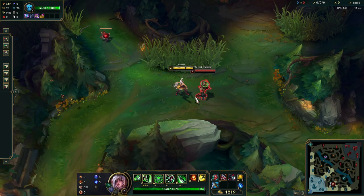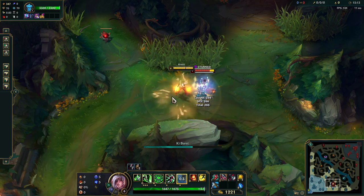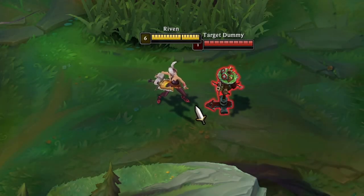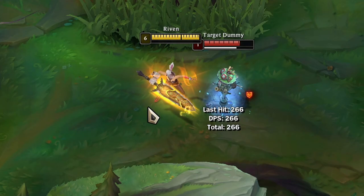The next combo is the ultimate into the stun combo. This is another very effective method to cancel Riven's ultimate animation and allows you to stun your opponent directly. There are a lot of situations where you won't be able to have your abilities ready to cancel your ult animation, and this is where your stun is going to help you out.